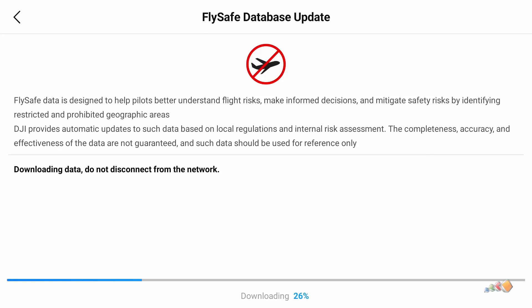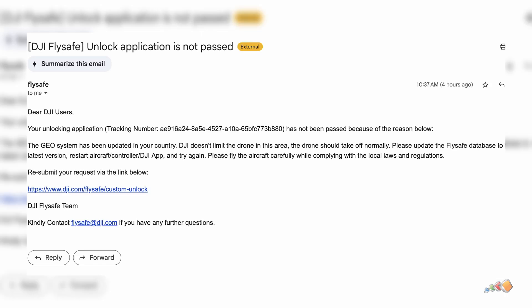Here's a super quick one for those that need to fly in a controlled area with an enterprise drone, now that DJI have removed the geofence restrictions. DJI won't send unlocks anymore — instead, you get a rejection telling you to update the FlySafe database. But personally, it took a while for me to find it and I actually ended up having to enlist the help of a friend who had done it before.